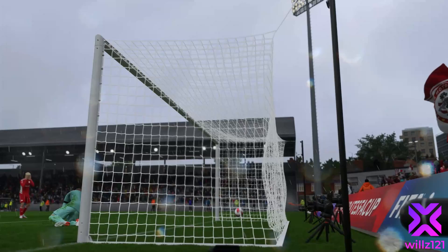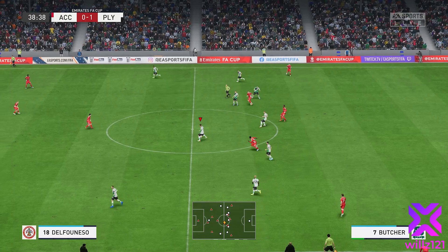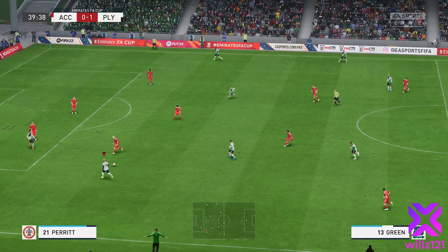Whittaker's been superb this season and he's only on loan, so we need to make the decision in January — whether we bring in our own player, whether we look to buy Whittaker permanently, or there's Jacobs coming through the youth ranks. Another one of our youth players, Green, plays it into Hardy.